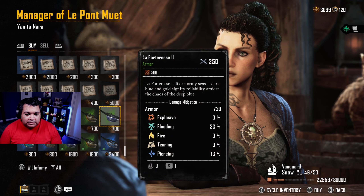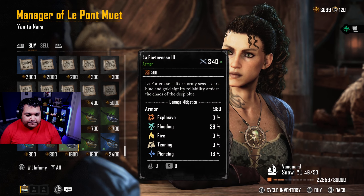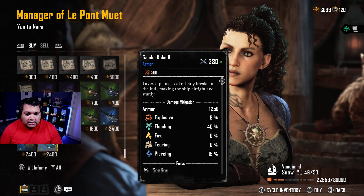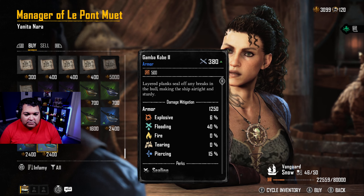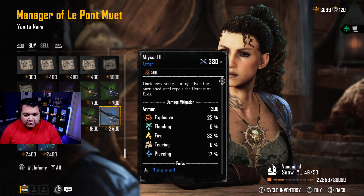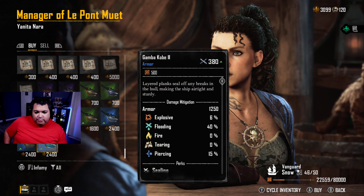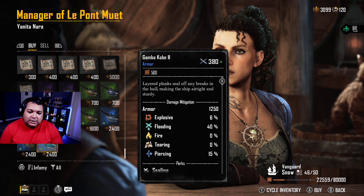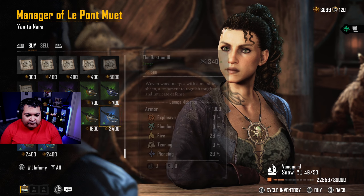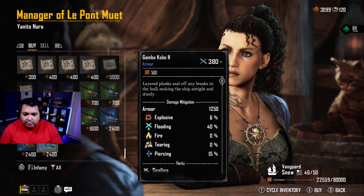The one I was looking for is the Fortress 3, I think. This one is 1,250 on the armor — it gives me a little bit more armor and different resistances: six percent against explosives, 40 for flooding, 15 for piercing. But I really want that armor rating.